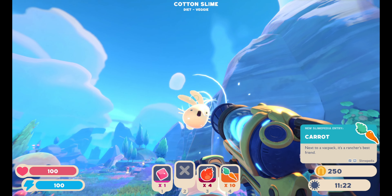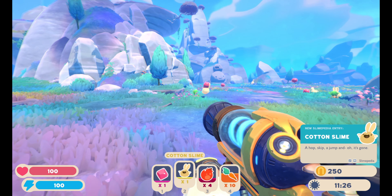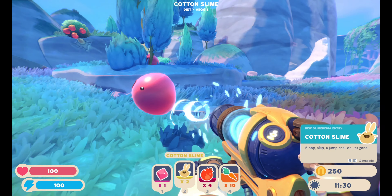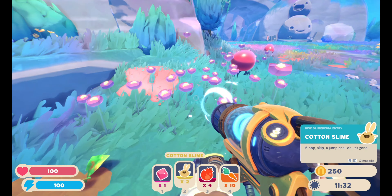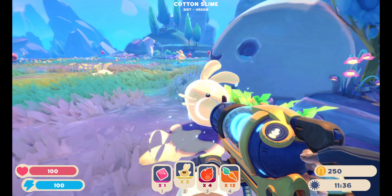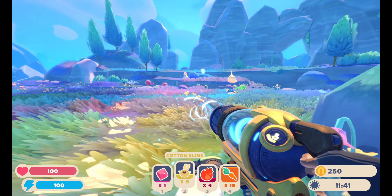There's the bunny - oh, we got one. The cotton slime. A hop, skip, a jump, and oh, it's gone. That's kind of funny. So we're going to grab some of these. We're also going to grab carrots - surely the cotton slimes like vegetables. Yeah, I saw it sniffing those carrots; how would they not like them? So we're going to gather up some of these guys.